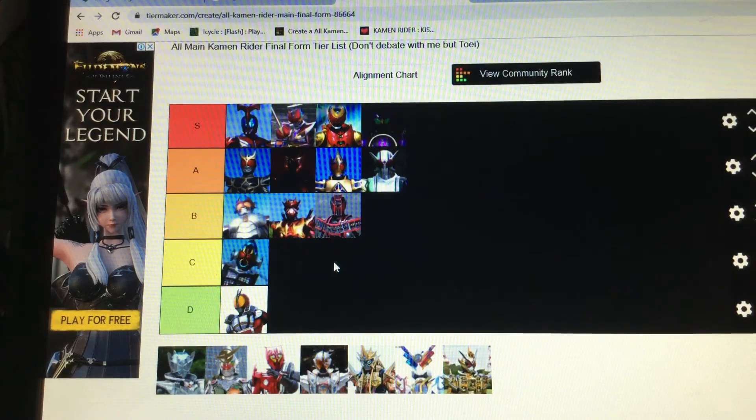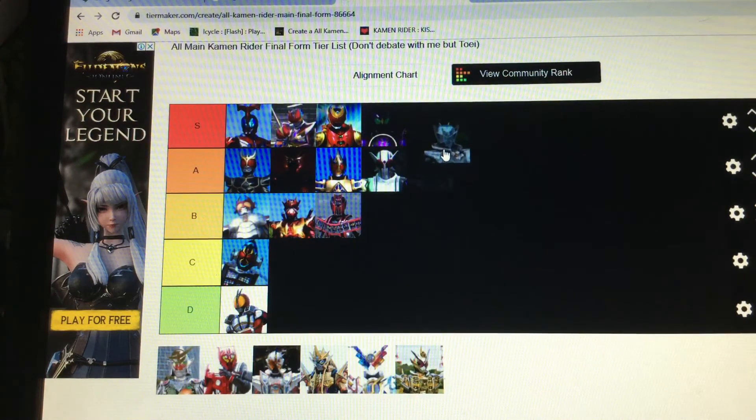Fourze Cosmic — it's alright, really. It's not great, it's bad, but it's not Faiz Blaster bad. It's just okay for me. The blue's cool, the gold's cool, red eyes are a bit weird. Wizard Infinity — it's cool. It's just a different ring for Wizard, but ultimately the silver's cool and I like how it's more of a very light blue.